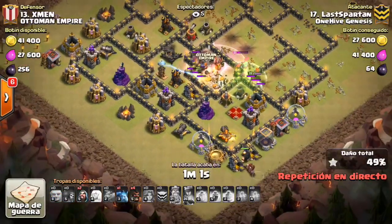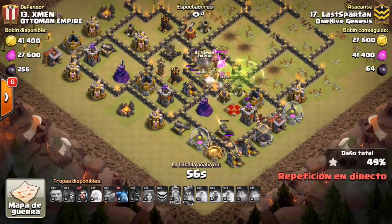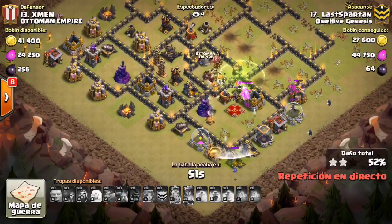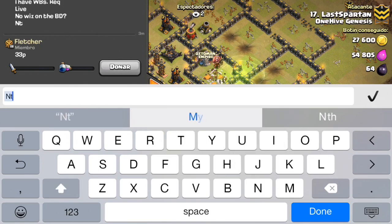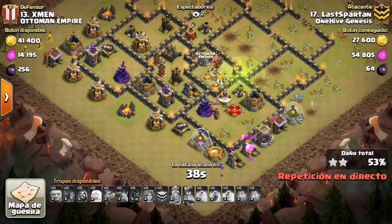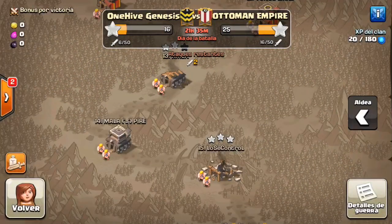This attack is going to be a fail. If he had maybe dropped a wizard as soon as his queen went down, it might have been able to take out that baby dragon before it took out the healers. Because with three or four healers still up, those valks would have gotten a lot deeper into the base, especially without the baby dragon targeting them directly, plus the healers would have helped out. We'll give a nice try to Last Spartan, because it was a pretty good plan — just missed the queen's ability, that was the main thing, and maybe he could have used the rage spells a little bit differently to maximize the value a little better. Nice try, we'll go ahead and move on to the next attack.